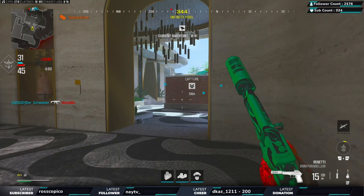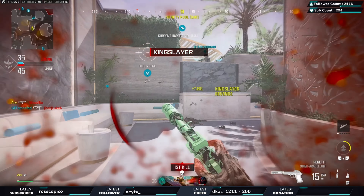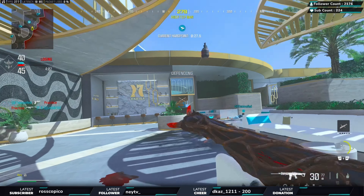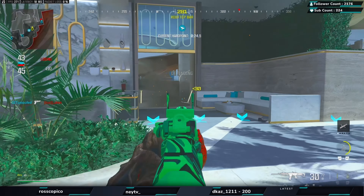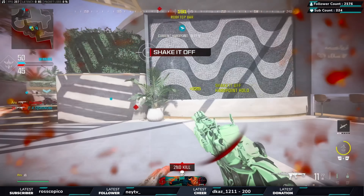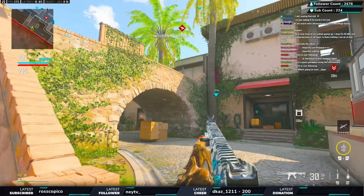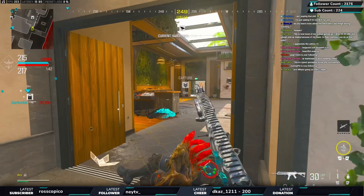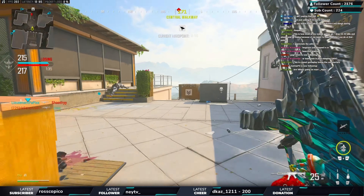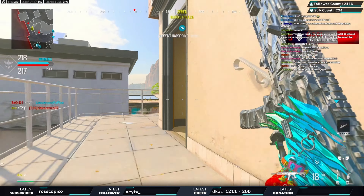People ask me in solo queue: how do I increase my awareness and know where people are coming from? The number one thing you need to start doing is looking at your mini map — it will help you tremendously at every rank, from silver and bronze all the way up to iridescent. Two key things: one, use it to identify opponents and opponent patterns based on the red dots. Two, look where your teammates are and the direction they're facing — this lets you paint a picture and pick up the empty gaps.